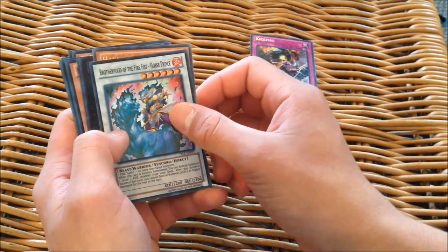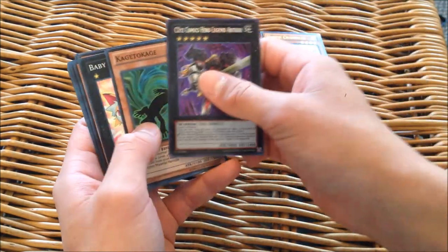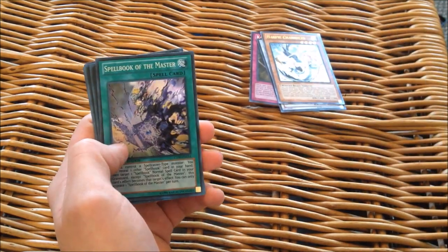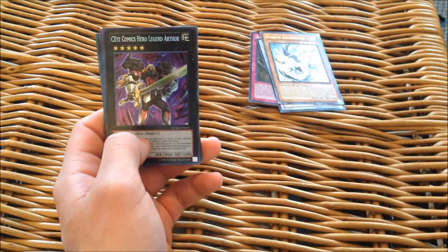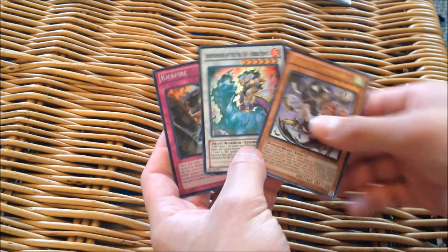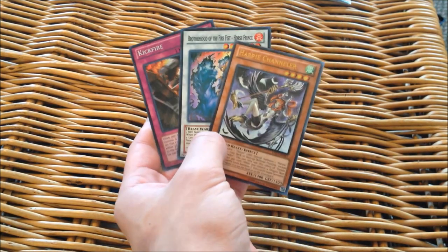Let's go over these pulls and separate out the Hollows. From Cosmo Blazer: Kick Fire, Brotherhood of the Fire Fist Horse Prince. From Lord of Tachyon Galaxy: Harpy Channeler. From Number Hunters: Kage to Kage. And our promo pack. Thanks YouTube, I hope you enjoyed this video. Comment on how you think we did with our pulls — a Secret Rare, a Super, and an Ultimate out of three or four packs — I think that's great. Like this video, subscribe to my channel if you're not subscribed already, and I will see you later, YouTube.